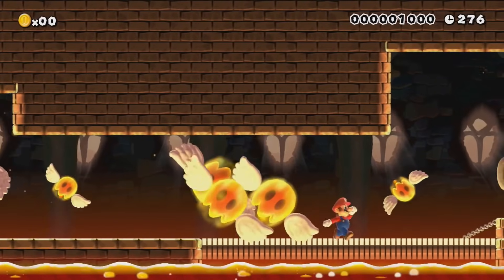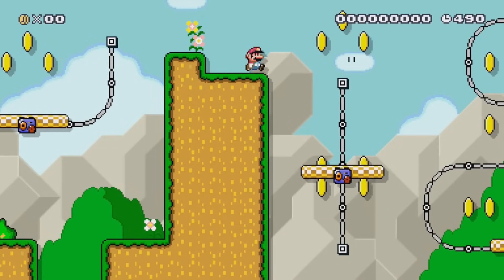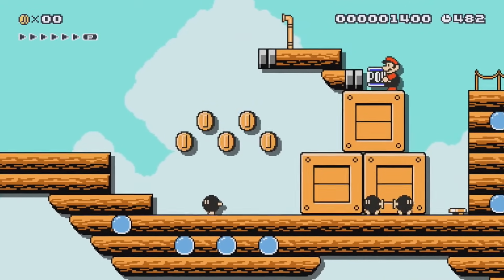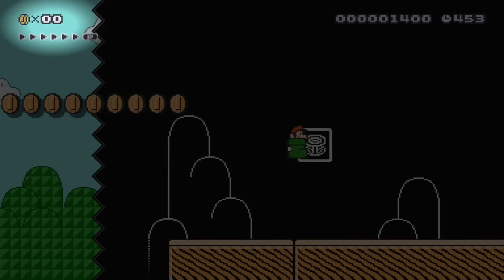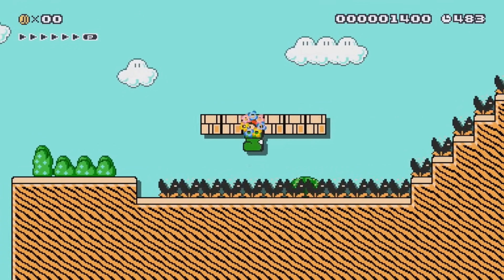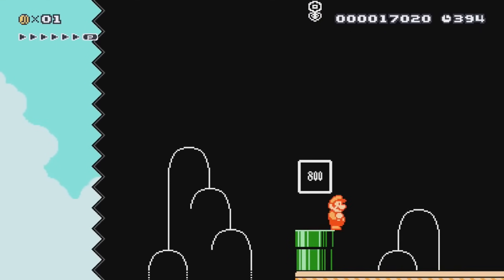The rules are simple. We are going to be playing all 68 sample stages, one after another, and we'll try to get from the beginning to the end without touching one of those dirty coins. Every level in the Super Mario Bros. 3 theme ends with us touching the end card and automatically receiving one coin, no matter what we do. To avoid eliminating all Mario 3 stages without even playing them, this end coin will not count.